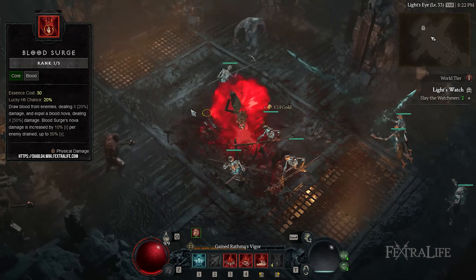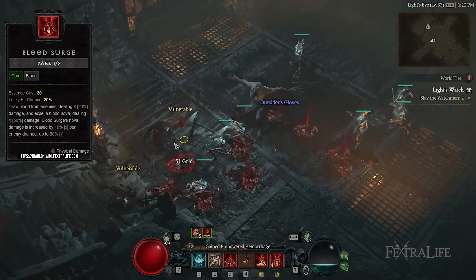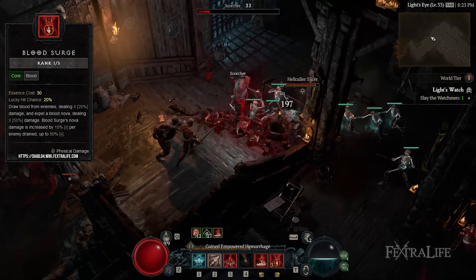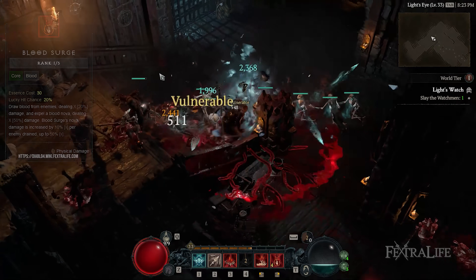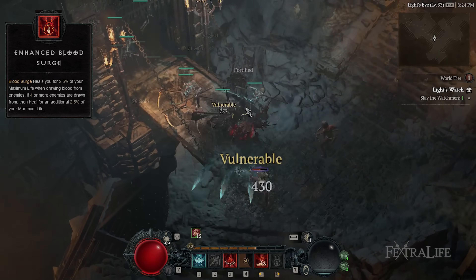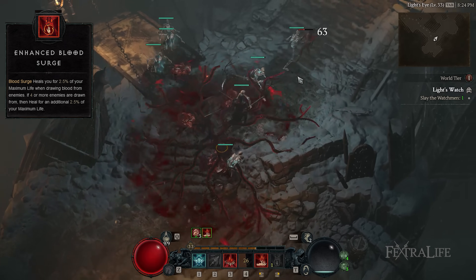Next we have Blood Surge. Blood Surge is an amazing offensive and defensive core skill rolled into one. It makes it so that you get to steal the life of enemies while dealing explosive AoE Blood Nova damage. The more blood you drain, the greater damage you'll inflict, so it's very effective against mobs. For upgrades, you'll want to invest in Enhanced Blood Surge and Paranormal Blood Surge. Enhanced Blood Surge converts the blood you've stolen to heal a portion of your maximum life, so using Blood Surge repeatedly will replenish more health.